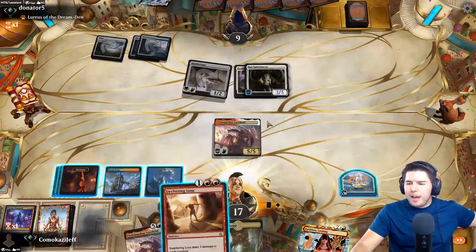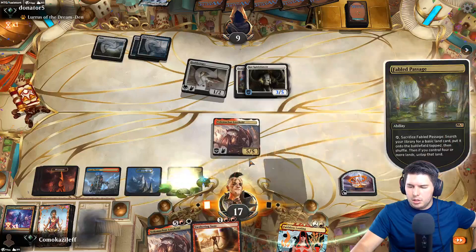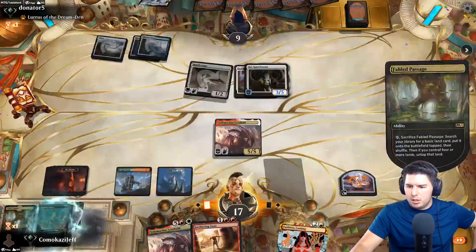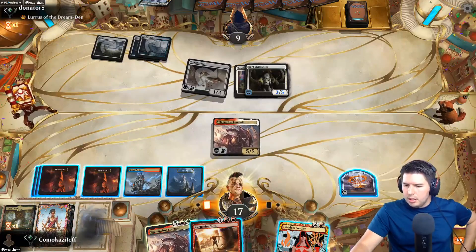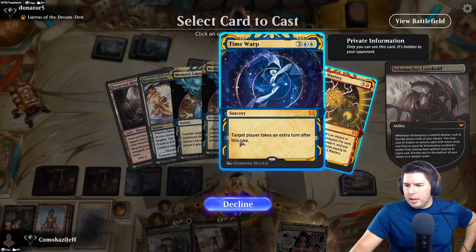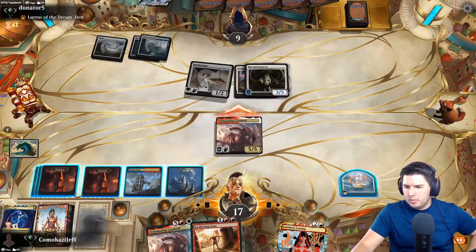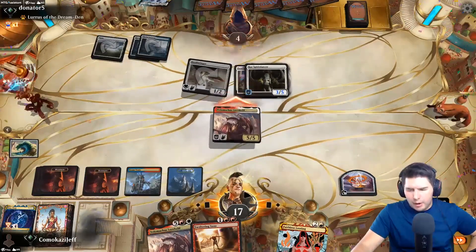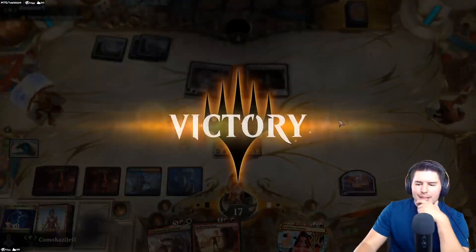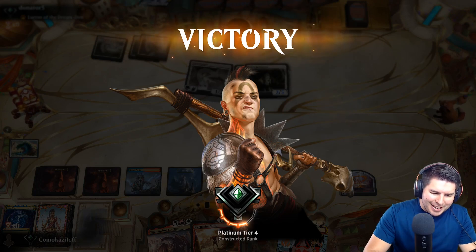Another Prismari Command means we can Sweltering Suns and kill this as well. Last mountain. Velomachus - another Time Warp, and that's game! Boom bam, done. We swing in again, game is over. This deck is really really sweet - Velomachus is busted.